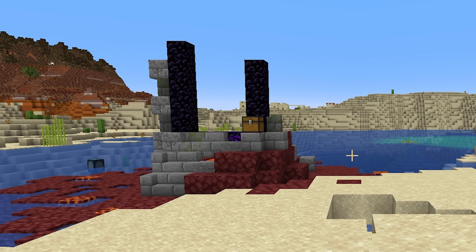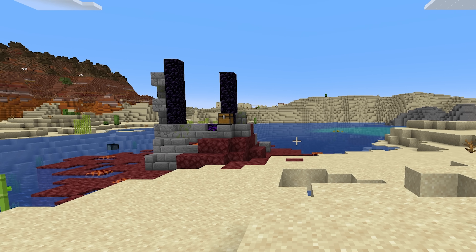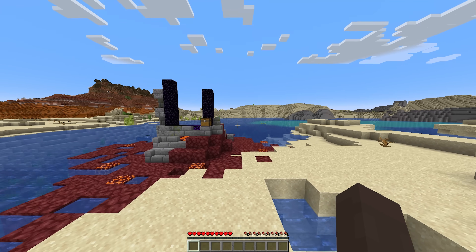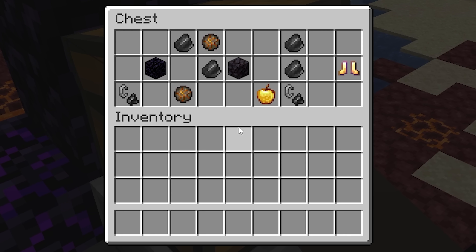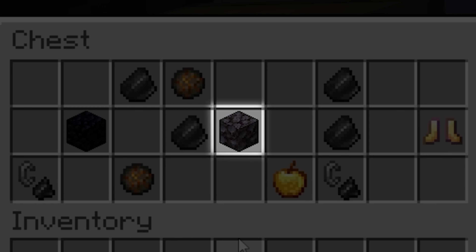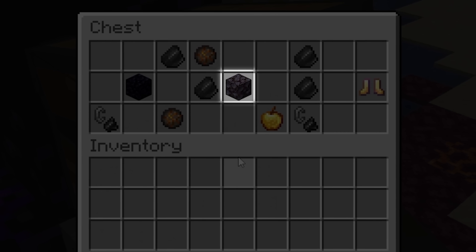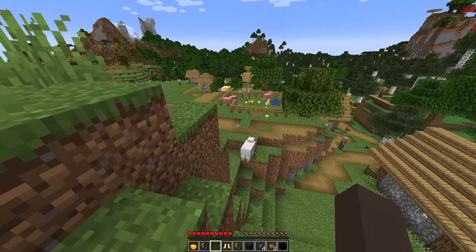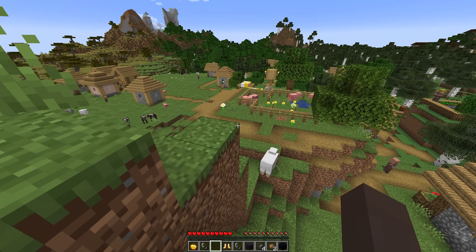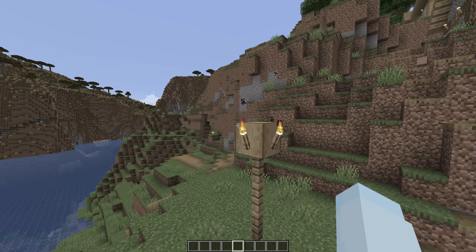This next speedrunner spawns directly next to a ruined portal — suspicious, but the spawn seems fairly normal so we'll say it's legit. However, the loot inside the ruined portal chest is a different story, because scattered among the obsidian and gold is an item that isn't possible to spawn in this chest: a piece of blackstone. While it may seem innocent, this one block will be extremely important very soon. Even though the runner spawned next to a portal, without enough obsidian he's forced to look for a nearby village. The village looks completely normal, but there's one detail revealing something suspicious — look very closely at this village light post.